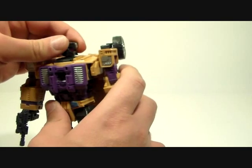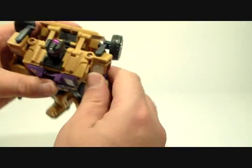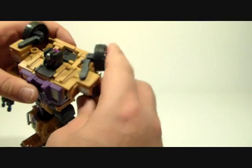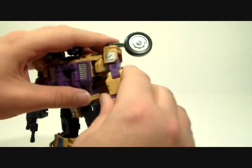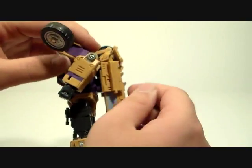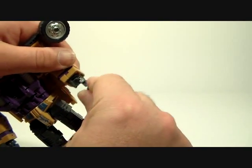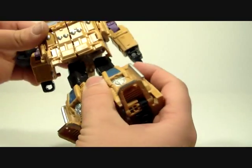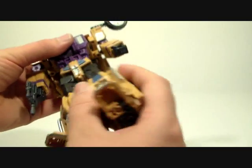Poseability: his head is on a ball joint so it looks all the way around, up and down a little bit — great range of motion there. Shoulders rotate all the way around — you gotta watch the wheel cause if it gets in the way it will get stuck, but it rotates all the way around. It also rotates in and out, swivels at the bicep, bends at the elbow with a pretty good bend that also goes backwards a little bit. The hand is on a swivel and fingers are on hinges.